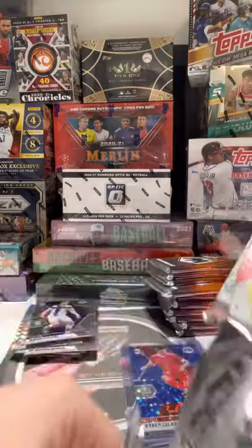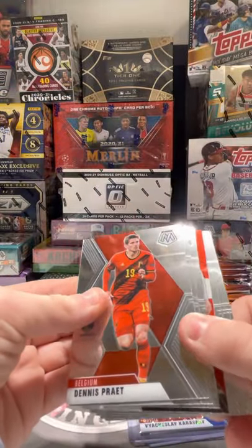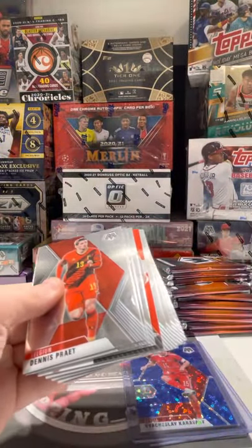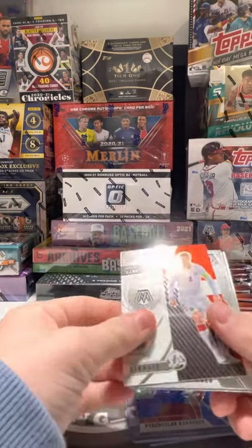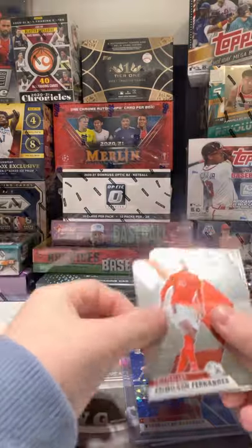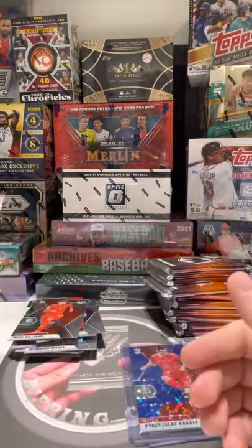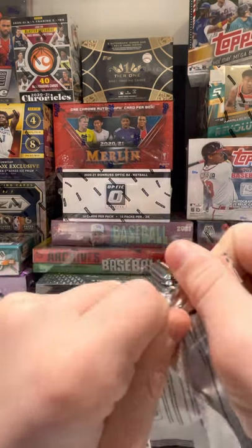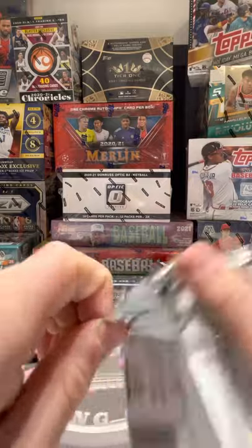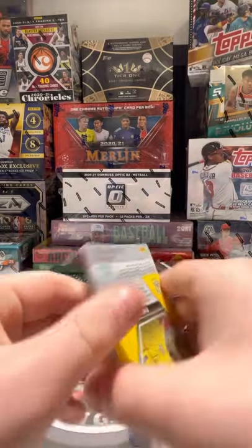That's why I like these boxes — a lot of variety and numbered cards. We are looking for those purples, which I'll leave as our exclusive here. They might be in retail, but I'm not sure. Simon Kjær out of Denmark — he saved, hopefully helped out with Eriksen's cardiac arrest. Maybe I'm just remembering from watching it live. That was crazy.